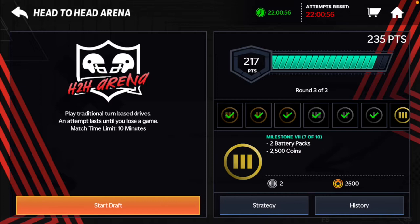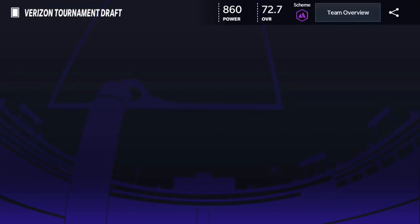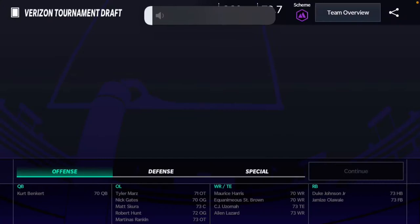What is up everybody, it's your boy Zai here and welcome back to a new video on the channel. Today it's been a minute since I've done a draft challenge, but after I seen Playmakers' highest power challenge, I had to try and beat that. His score was 2,670 power and we're gonna try and beat that today — it's the last day so I'm gonna have to grind with this team.